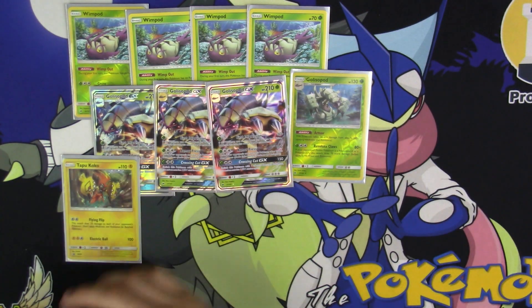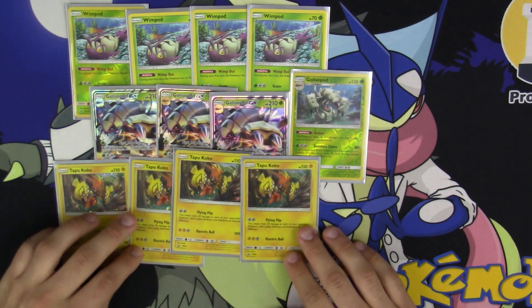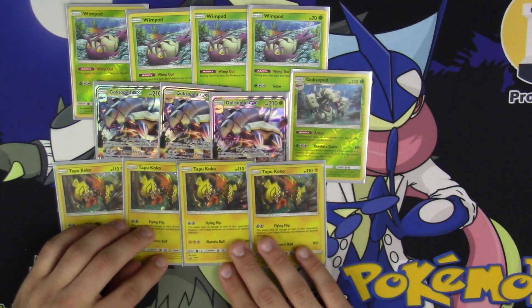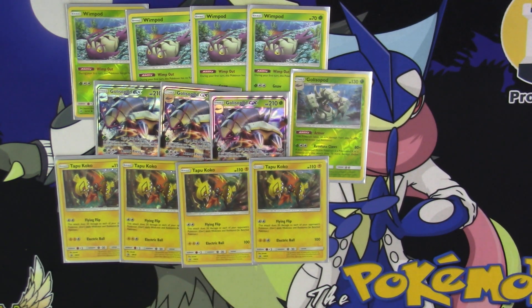Next up, the one I feel you always want to start with: four copies of Tapu Koko promo. You use him for Flying Flip, which is amazing — does damage to all of your opponent's Pokemon, active and bench. Really good spreading of damage everywhere, making those one-hit KOs with Golisopod even easier. And the fact that he has free retreat makes setting up your First Impression so much easier. Probably one of the best promos we've gotten this year.